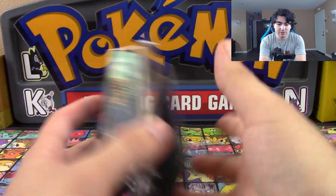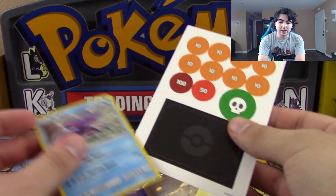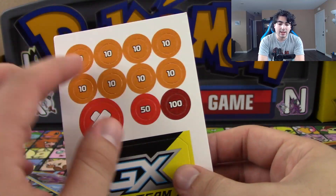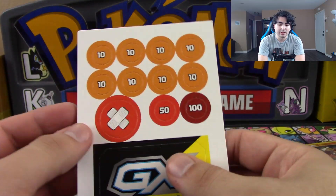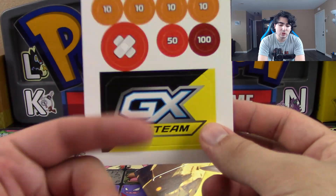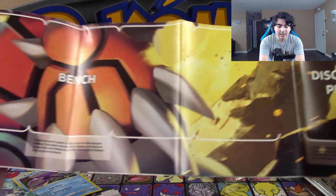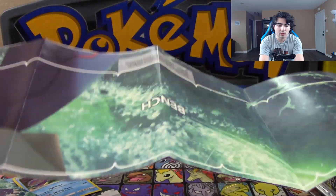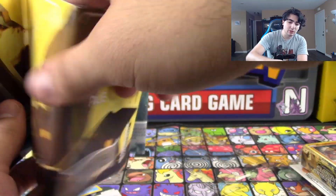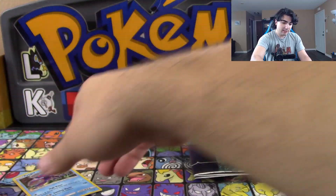I'll start off here with the Primal Fish. What you get here is damage markers ranging from 10 to 50 and 100. You get a burn counter that also acts as a poison counter on the back, as well as a tag team GX counter. It's all cardboard. You get a paper mat showing where everything needs to go — it's double sided, very awesome for new players just getting into the game. You also get a code card for the themed deck.